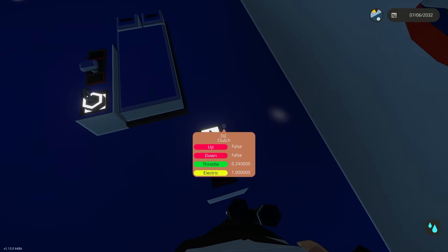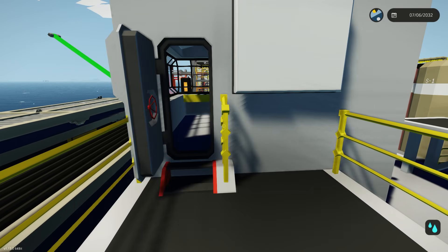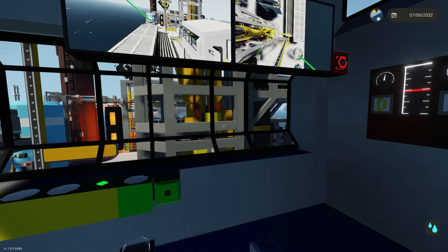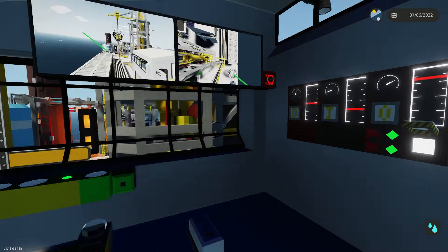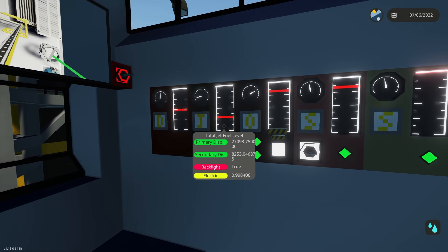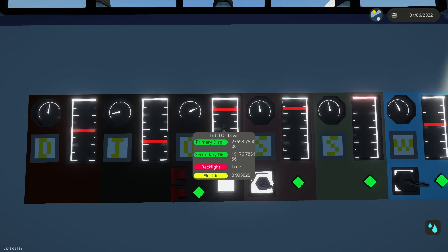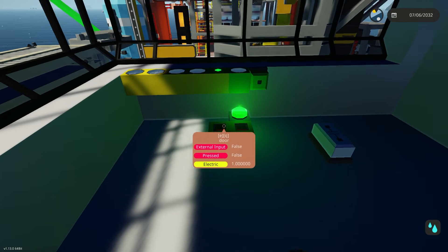I'm going to turn the generator on real quick. I just want to make sure we can produce diesel faster than we use it. The rest of it is kind of just doing its own thing - it's basically just two buttons to operate all of this. You just have to open the drill rod storage and then turn a key that says drill, and it'll do its own thing.